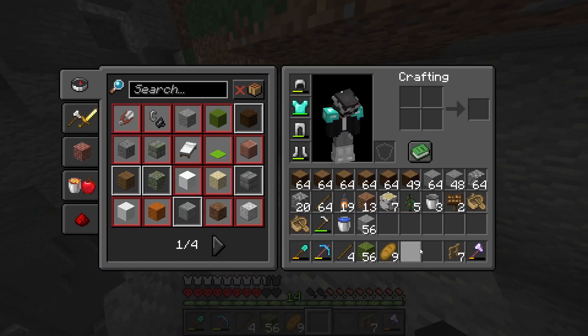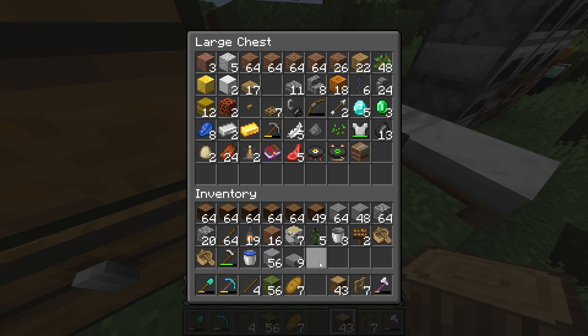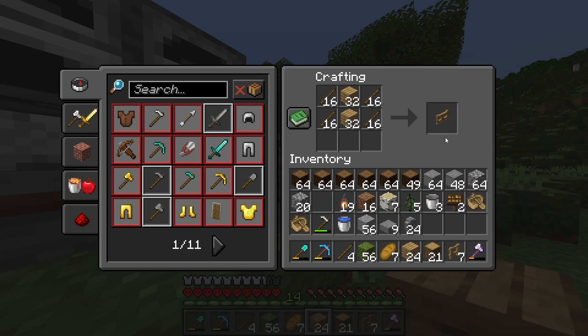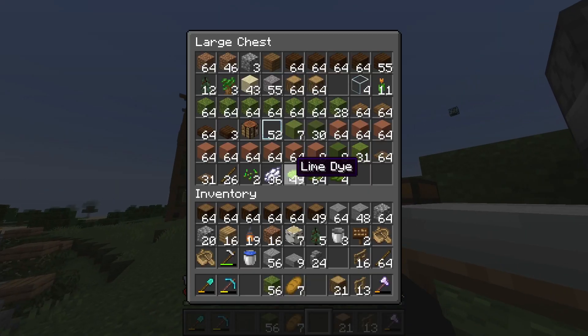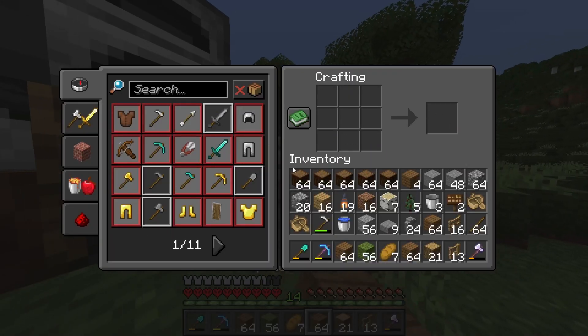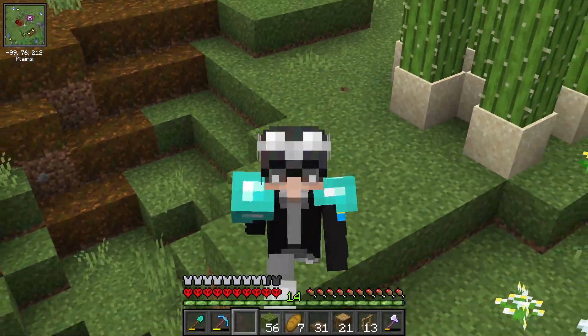Okay na ata yung andesite. Andesite done. And then need natin ng mga stone slab — okay na yun. Itong stone brick wall, need natin yan. So guha tayo ng mga fences. Pati rin kailangan natin ng fence gate — mga ganyan siguro, okay na. And then need natin gumawa ng spruce fence gate. Sakto meron tayong spruce dito. I think nandito na lahat — bigyan ko na lang kayo ng malupitang timelapse.